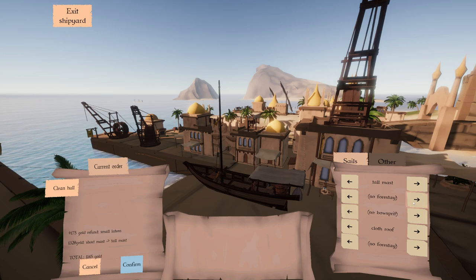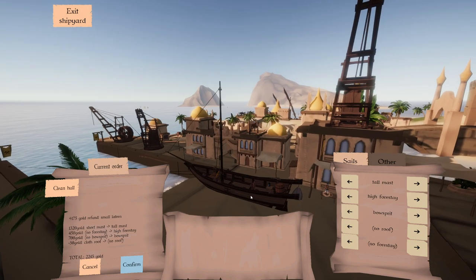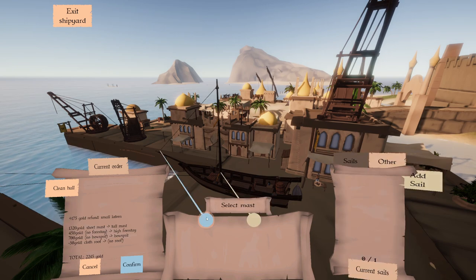So far it's going to cost me $11.45. I'd like a forestay sail, but in order for that high forestay sail to work, it's giving me an error. It says high forestay sail requires a bowsprit. So let's go ahead and add one of those. The roof is going to be in the way of everything. Okay, we've got that selected — now let's go ahead and select some sails.